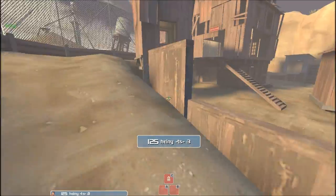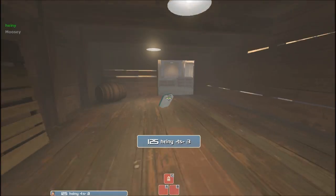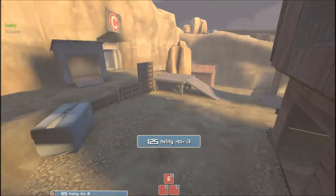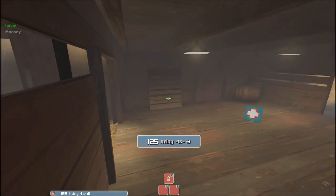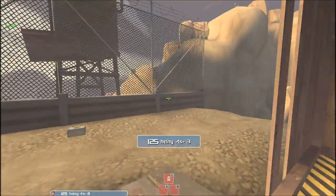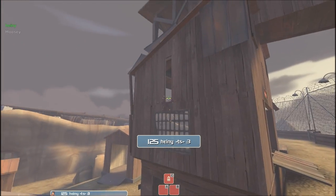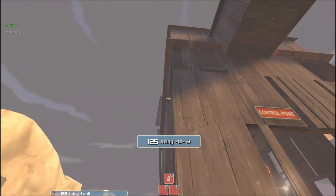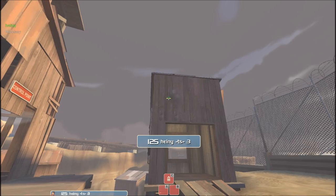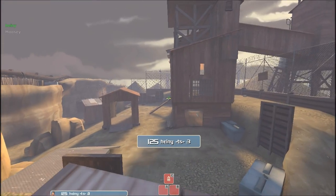Have somebody, when you're running over from up here going this way, check this way because you can see through this little window right there. You can make sure no one's just sitting there camped, because back in the day teams would sit right here and just wait and then come out and kill. There are a lot of fun scout jumps you can do — you can jump from here onto that window, land on there, then jump over and get up. It's fun but kind of worthless for the most part.